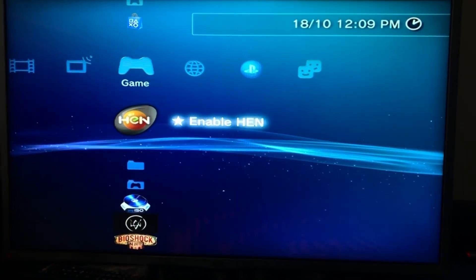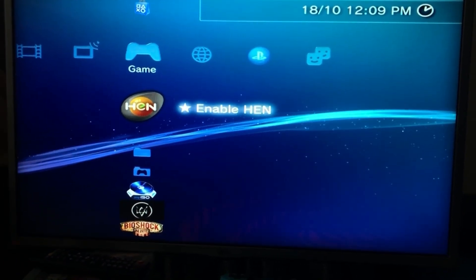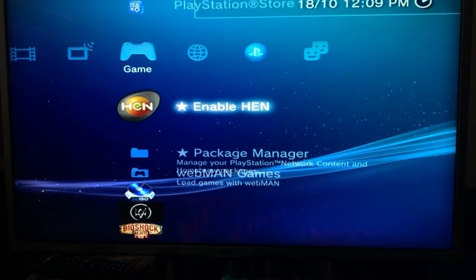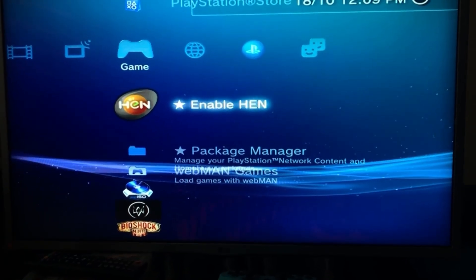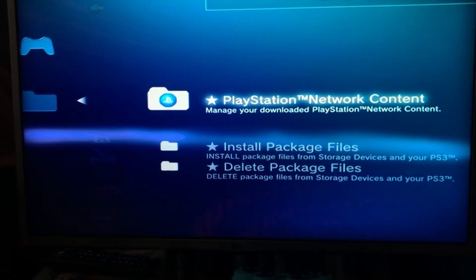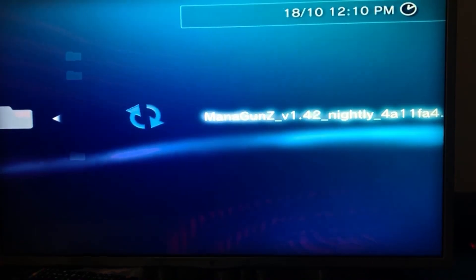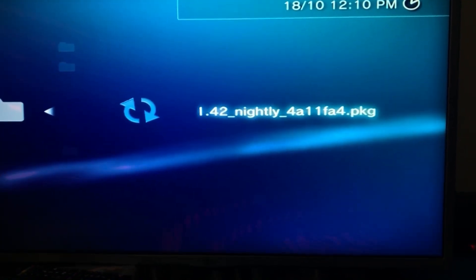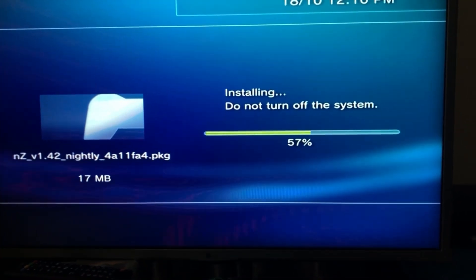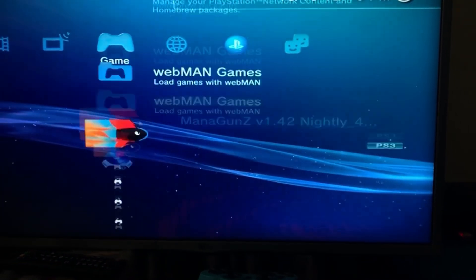We're back on the PS3. We're going to plug in the FAT32 USB and install Monoguns. If you are on custom firmware, you can just go ahead to Package Manager. If you are on HEN, you have to enable HEN first and then access Package Manager. Go to Install Package Files, then Standard, and press X to install Monoguns. It's a very small package file so it only takes a couple of seconds.